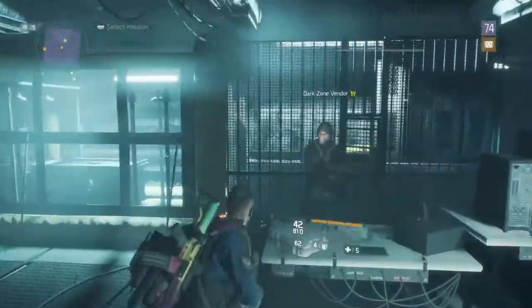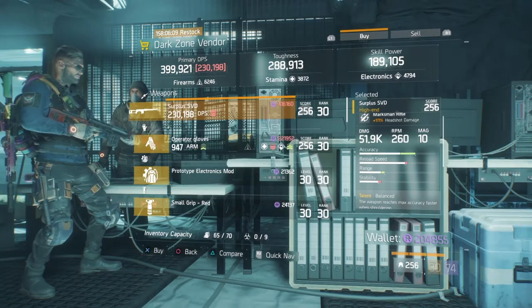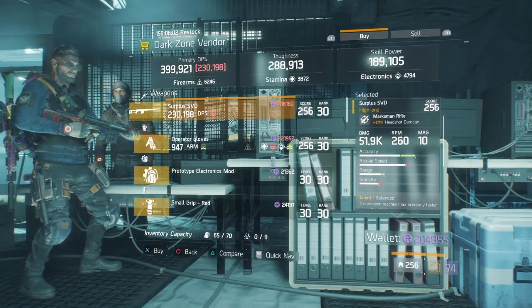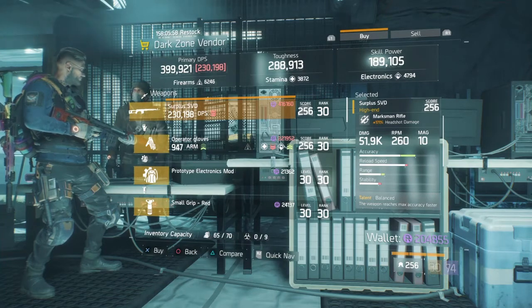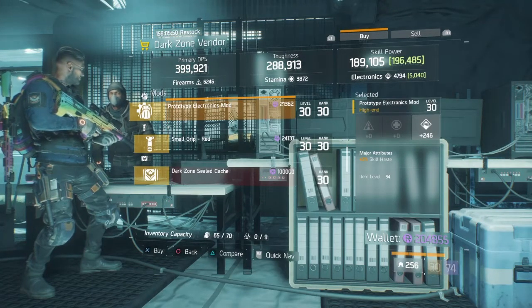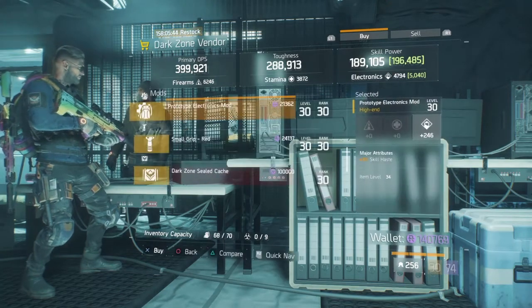At East 42nd this week, he is selling a surplus SVD, which is not too good — we have the blueprint at the base. However, it has Balanced, Meticulous, and Discipline, and the headshot damage is good. So if you don't have enough credits to get the blueprint, I would certainly recommend buying this one. They also have a Skill Electronics mod rolled to skill with Skill Haste. We've seen a couple of these so far this week — that is a good roll.